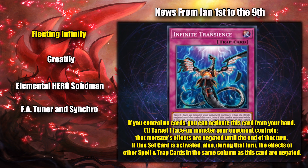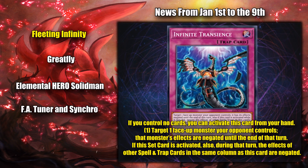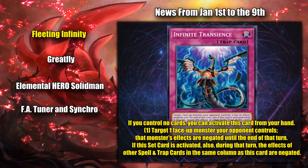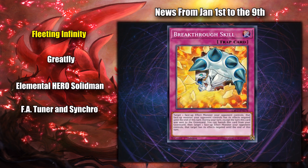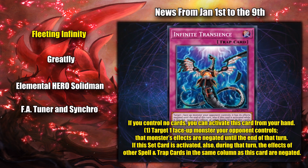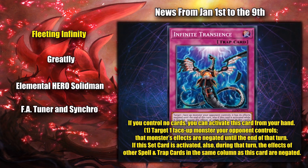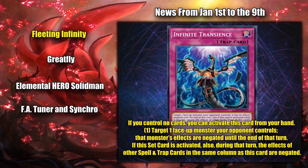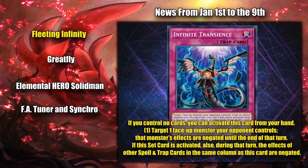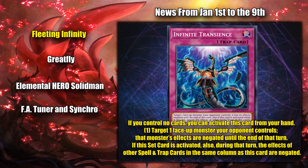If you control no cards in the field, you can activate it straight from your hand, just like Struggling Battle. And its effect is to simply negate the effect of a monster for that turn, just like Breakthrough Skill. But additionally, if activated the old-fashioned way, you also get to negate the effects of spell and traps in the same column as this card, which might be situationally useful.